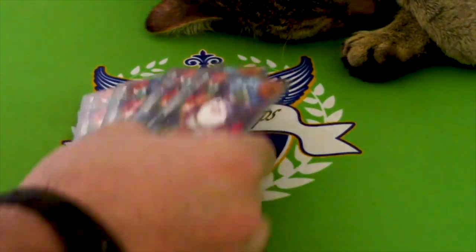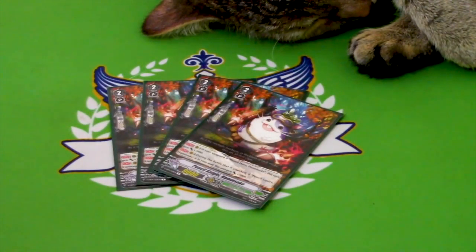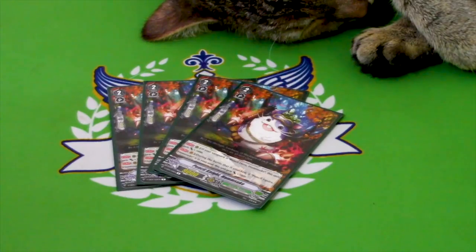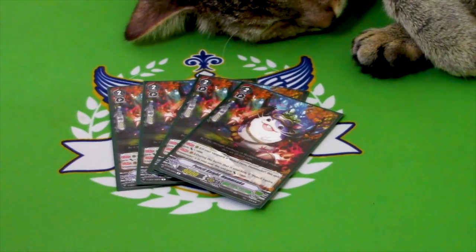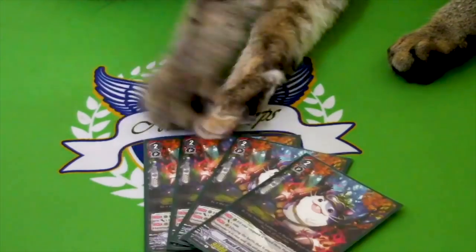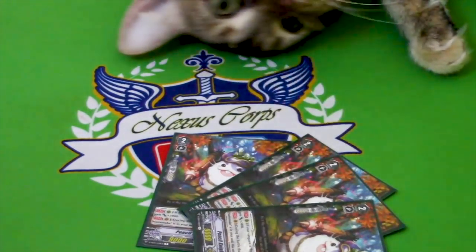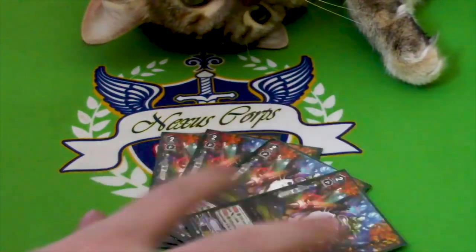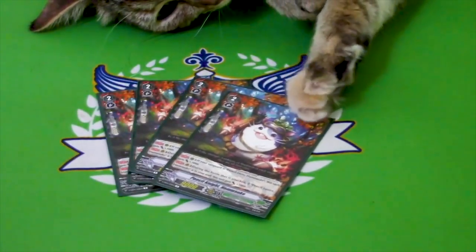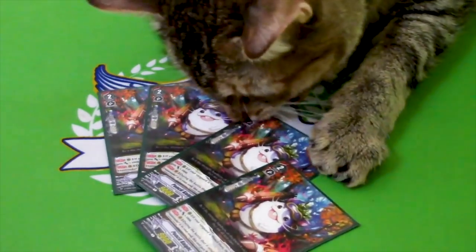Four copies of Pencil Knight Hamstay. If your Vanguard is Pencil Hero, he gets plus 3k — so he's a 12k base. On Vanguard circle, during the battle that he attacks, if you have Pencil Squire in soul, he gets plus 5k. So this is a very good early game card, and if you ride Pencil Hero, that means he's a 12k base.